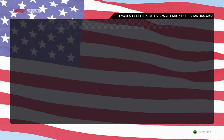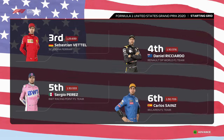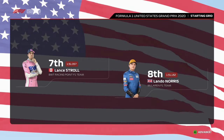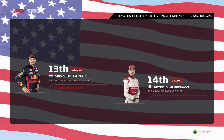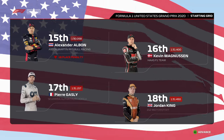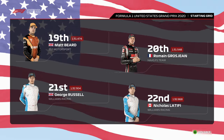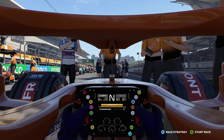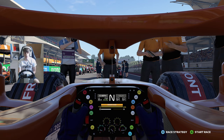Valtteri Bottas lines up on pole position with Charles Leclerc alongside. Looking down the rest of the grid we have Vettel, Ricciardo, Sergio Perez and Sainz, Stroll, Norris, Hamilton and Esteban Ocon, Kvyat, Räikkönen, Max Verstappen and Giovinazzi, Albon, Magnussen, Pierre Gasly and Jordan King, Grosjean, Russell and Nicolas Latifi. It's almost time for those five red lights to go out - let's see who can prevail today. See if you can gain some early places on the first lap to help us get another points finish.